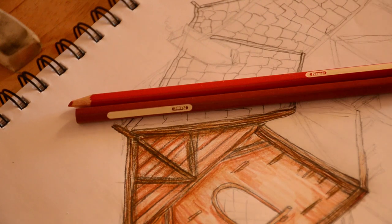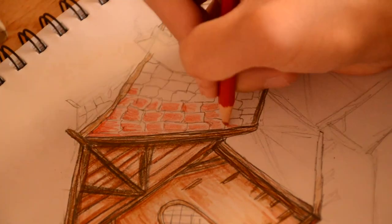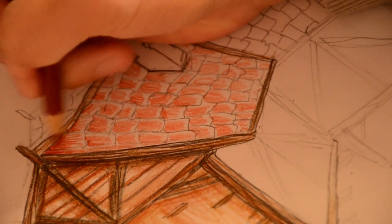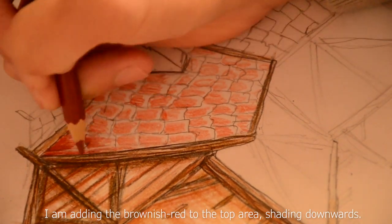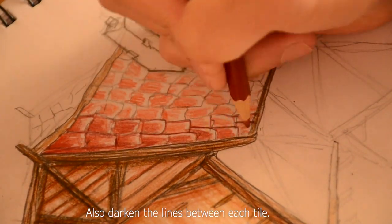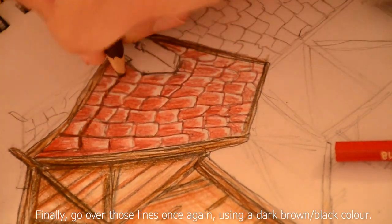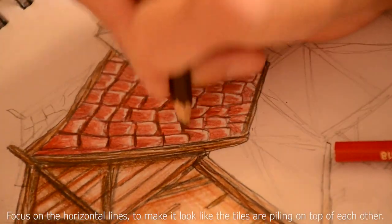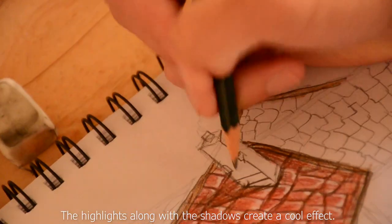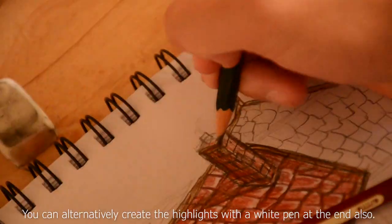I am making my roof using a red and a brownish red. Colour each tile individually, leaving one side blank — this blank area creates a highlight, which helps to further separate each tile. I am adding the brownish red to the top area, shading downwards. Also darken the lines between each tile, and finally go over those lines once again using a brown colour. Focus on the horizontal lines to make it look like the tiles are piling on top of each other. The highlights along with the shadows create a cool effect. You can alternatively create the highlights with a white pen at the end also.